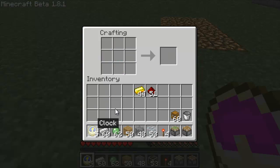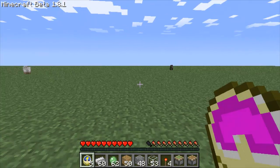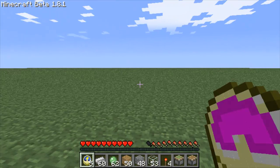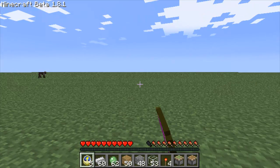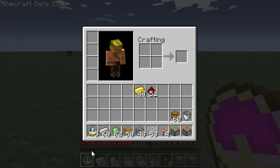Clocks actually stack, though I don't know why you'd want to stack clocks, it's not really useful, but just so you know they stack. I think it's kind of glitched because it's showing up as purple in my hand, and it should show the sun moving like it is down here.